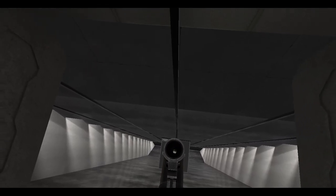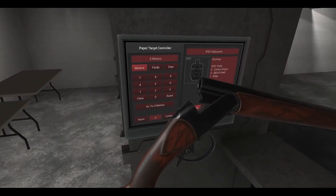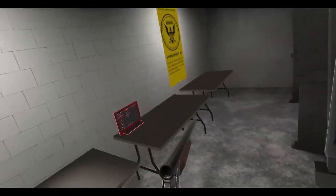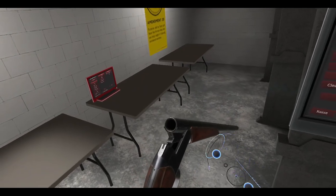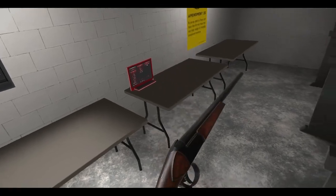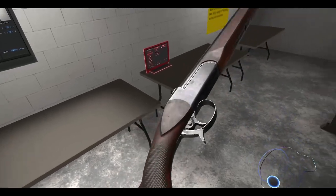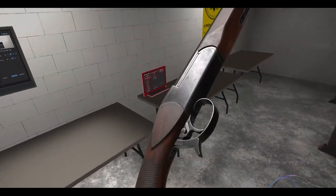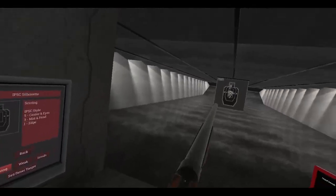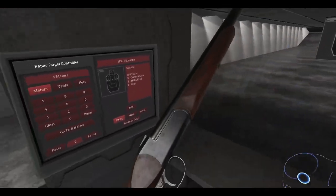Looking down the barrel — nice. Not many controls: up on the trackpad opens the action. Down, left, right do nothing. I'm not too familiar with the real-world properties of this weapon. Some people say there's a button somewhere, but I'm not too familiar with most Russian weapons.